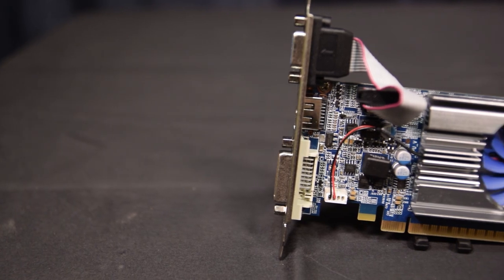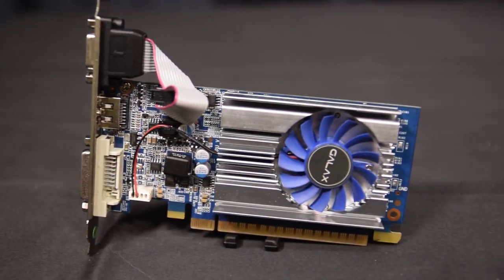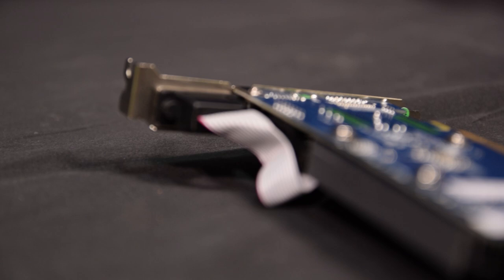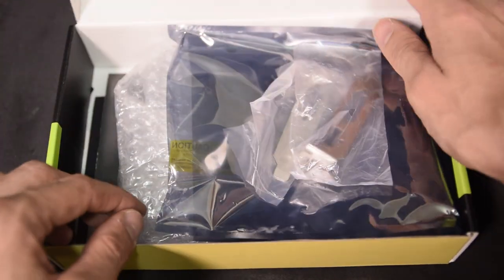Before we get into the data, let's at least take a quick look over this tiny card. It's a single slot GPU with a minuscule heatsink and a tiny fan. Like many other small form factor GPUs, you can remove the VGA output to reduce it to a dual output card, and GALAX is gracious enough to include its brackets in the box to help with this.